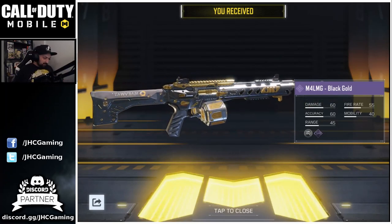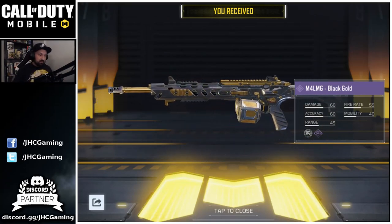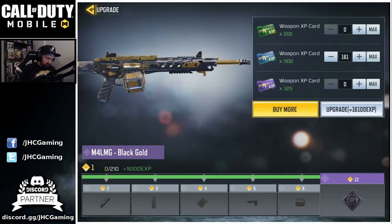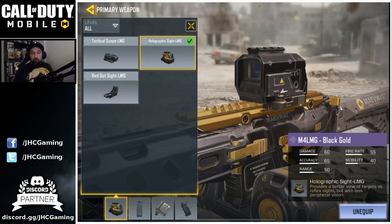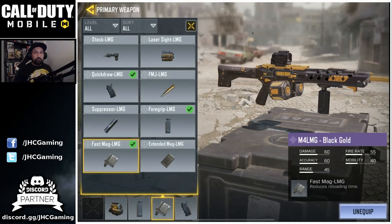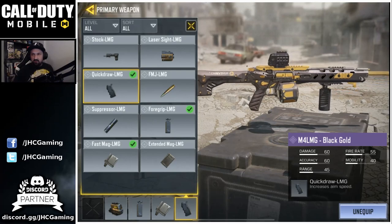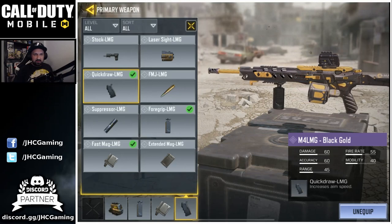Cannot wait to see some gameplay. We'll jump into the action but first I need to create my class and max it out. It costs 161 blue cards to upgrade to max. For attachments I'll go Holo Sight — I just like holo sights on LMGs. Foregrip because I usually aim down sight with these weapons. Fast Mag for sure because this thing takes forever to reload, then Quick Draw. I like FMJ sometimes with these too — you can shoot through walls. No suppressor though.